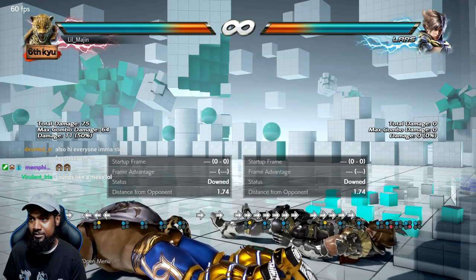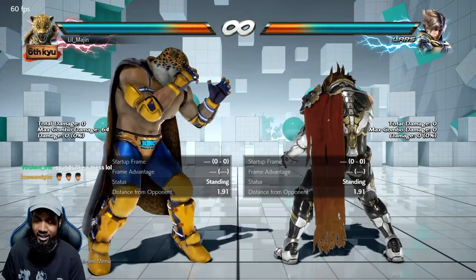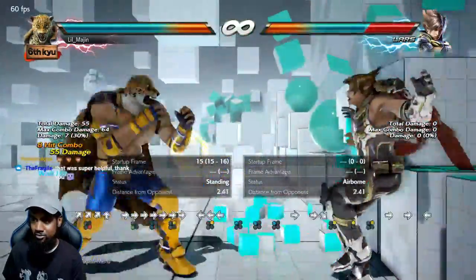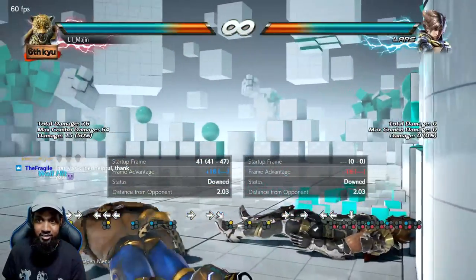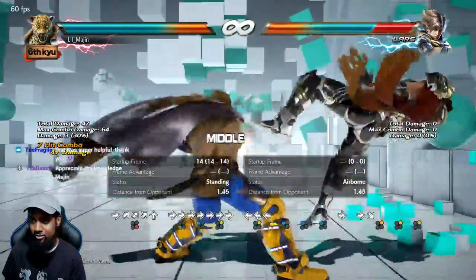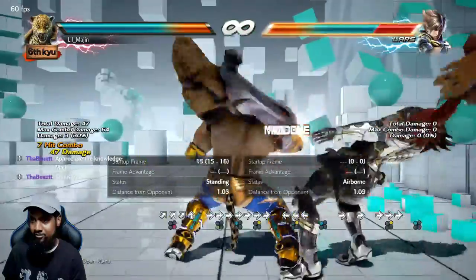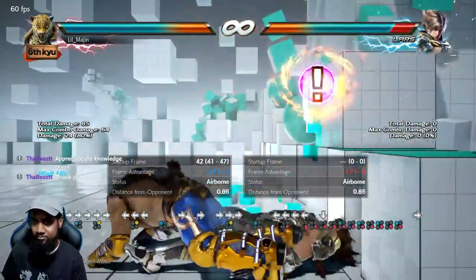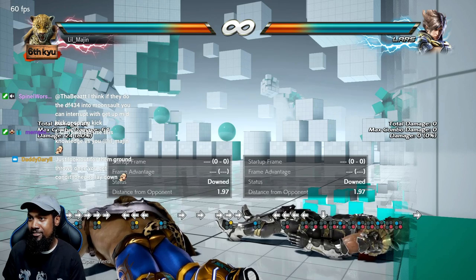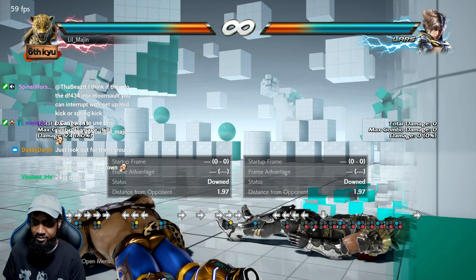Hopefully that explains the whole unblockable moonsault stuff. That's the entire reason why I do the late one from back four — because it does more damage. It can be either 15 or 24 damage if you delay it long enough. You see that? That's worth the risk. That's worth losing my turn, worth getting hit and having to guess the Oki, because I'm confident in my defense.